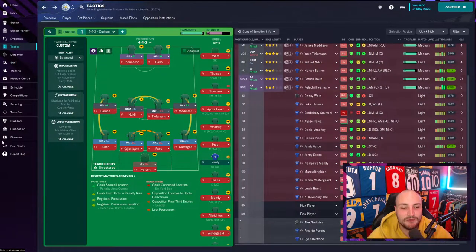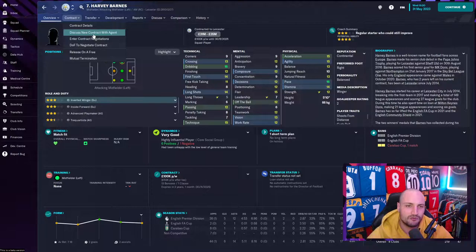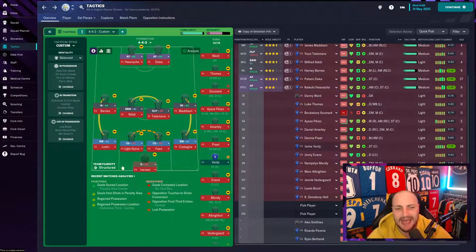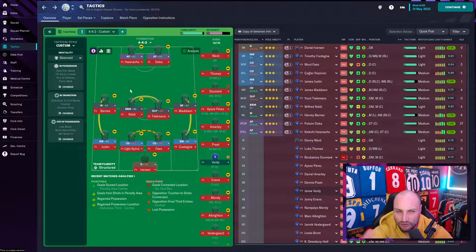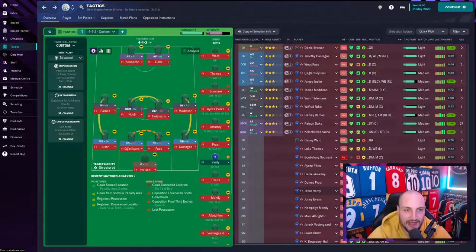Harvey Barnes is on the left-hand side — pretty much the Marc Albrighton role over there — with 15 acceleration and 15 pace. He can dribble and cross, which is why we put 'dribble more' on for these players. All of these players are very good at dribbling. His work rate isn't the best at 12, but he's still alright and has Justin just behind him who can get the ball forward and do some work for him. So that is the tactic: absorb the pressure, get the ball straight up to Daka and Vardy, let the low block absorb the pressure, push the ball up, and fire it through.